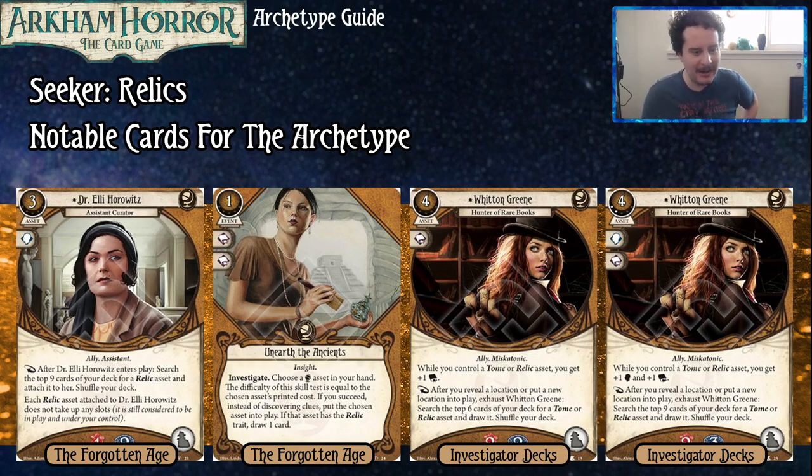After she enters play, you search the top nine cards of your deck for a Relic asset and attach it to her, then shuffle your deck. Each Relic asset attached to Dr. Ellie Horowitz does not take up any slots, and it is still considered to be in play and under your control. So with Dr. Ellie, she can hold something that would take up a hand slot if your hands were full, or other slots you might need to use for other things. It's helpful because not only does it find your Relic and get it into play, you don't need to pay the cost on that Relic either, which is pretty sweet especially if you get a nice big expensive one.